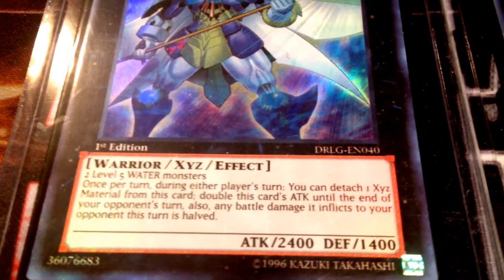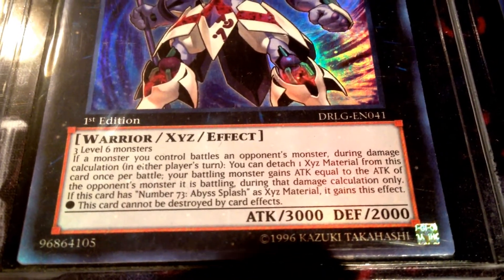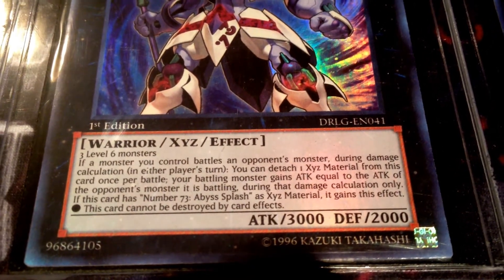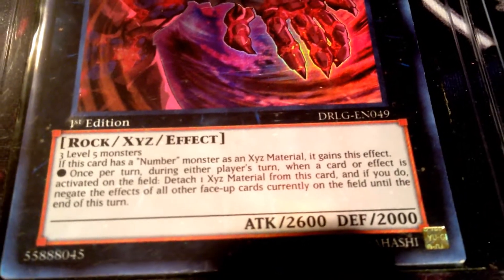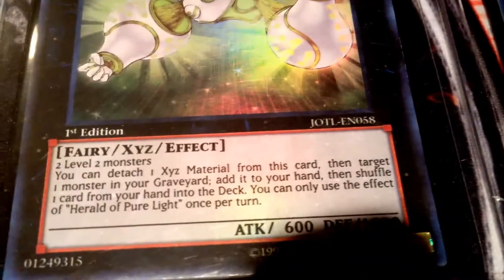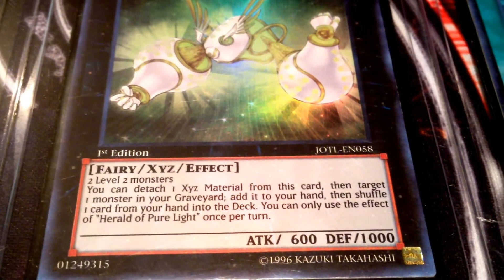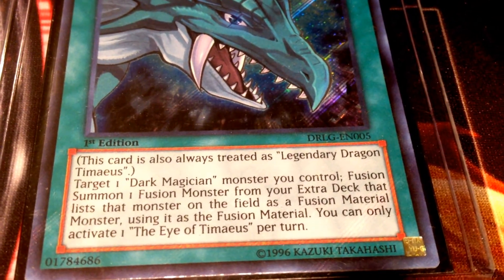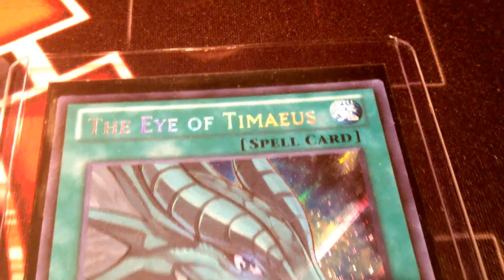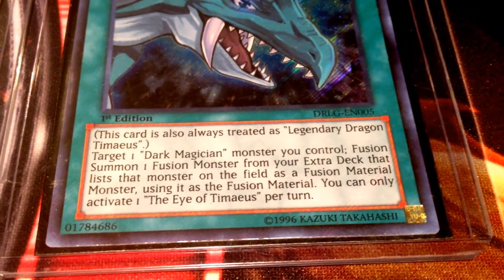If you want to read the effect you can pause it. All right, you can read the effect — it's actually pretty good. I know it doesn't have much attack and defense, but it's the effect. And the best for last: Eye of Tamias — first time I see a monster with a blue card in real life, I'd seen it on Duel Network before.